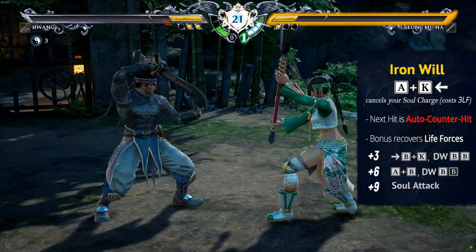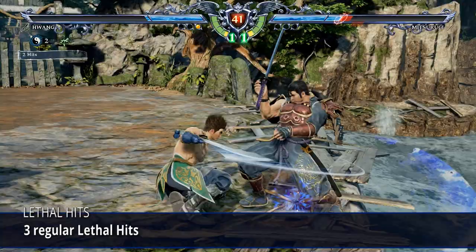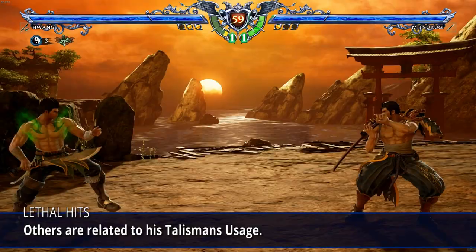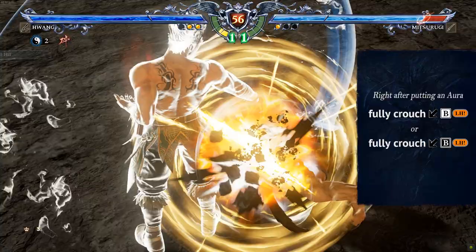Hwang has 3 regular lethal hits: generic A+B, after a guard crush, and against an opponent with a full soul gauge. The other lethal hits are related to his talisman usage. To reward you for switching auras, fully crouch 1B will lethal hit as your next move, and you will unlock 1 lethal hit in each aura.